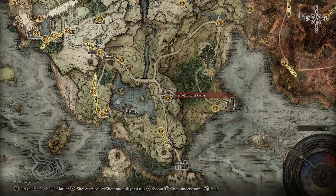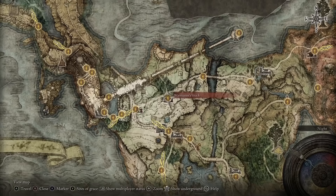Over at the Waypoint Ruins Cellar, there is a vendor that sells spells and stuff known as Sorcerer Sellen. If you attack her, she's going to disappear and she'll never be there again. Most of the important NPCs — the ones that have vital questlines to the story — you are going to be able to revive or reset them.